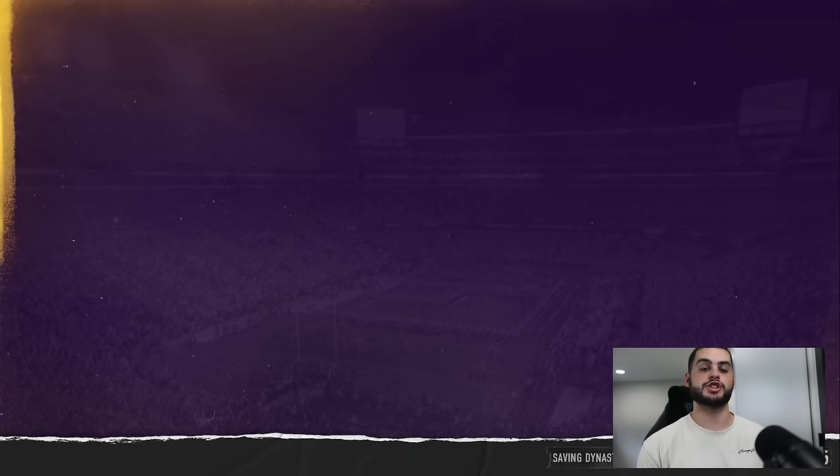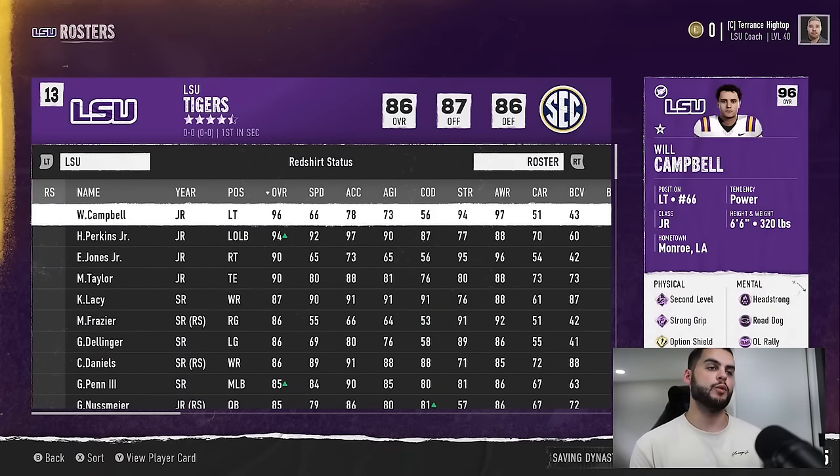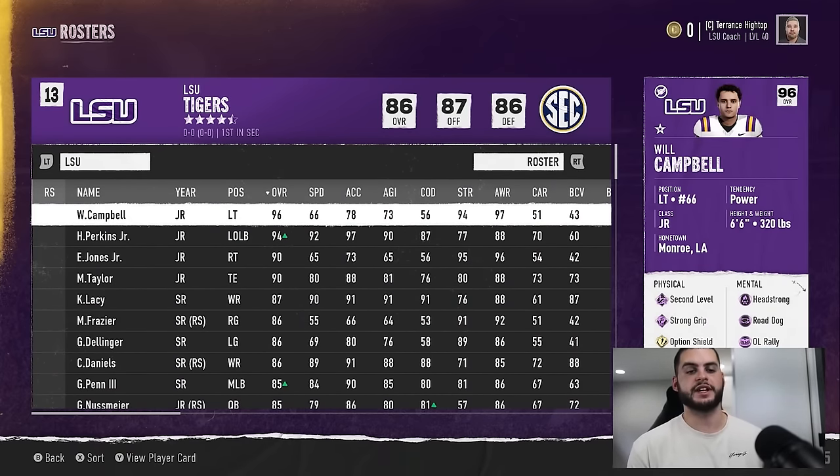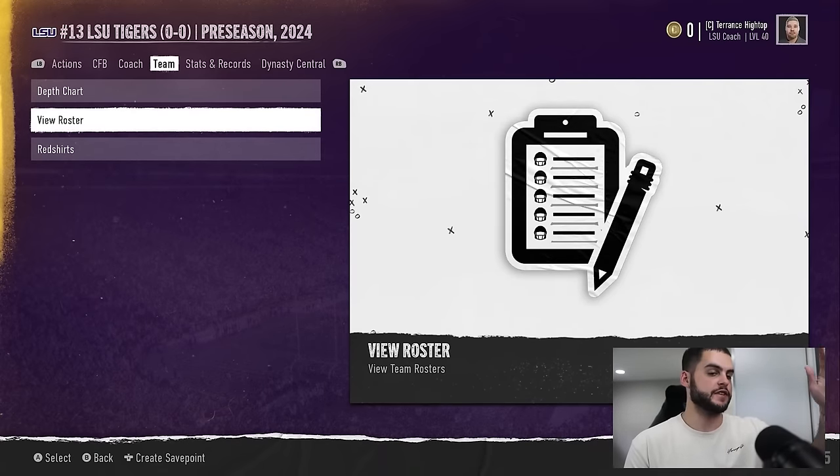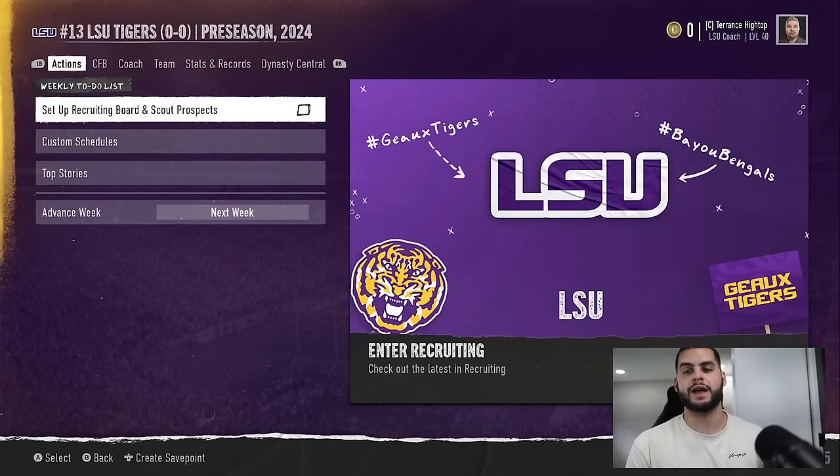People are now commenting: what's the point of XP, what's the point of player development if you can just go ahead and edit players? First off, it's your own dynasty — in Madden, 2K, FIFA you can always edit ratings, this isn't anything new. I could see a world where you have a five-star quarterback with bad stat caps and you just say 'screw it, I'm going to build them up anyway' — that's fine.